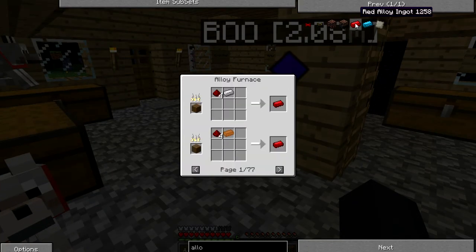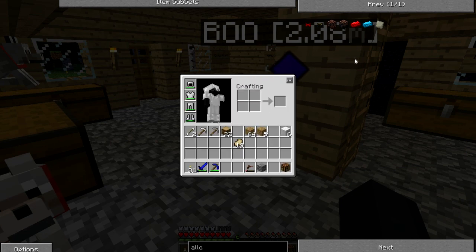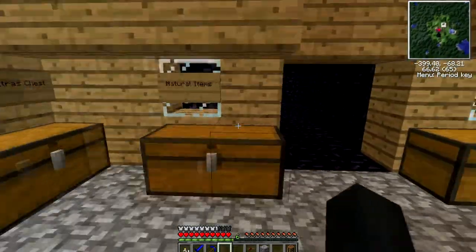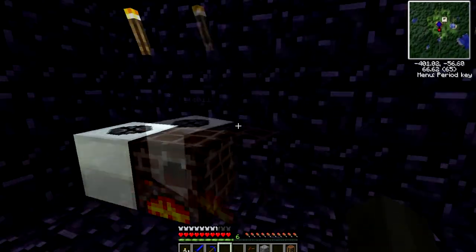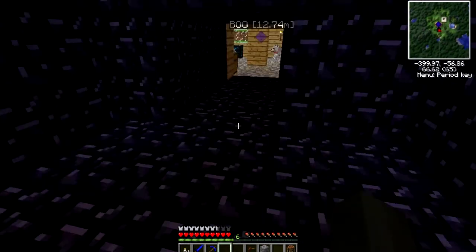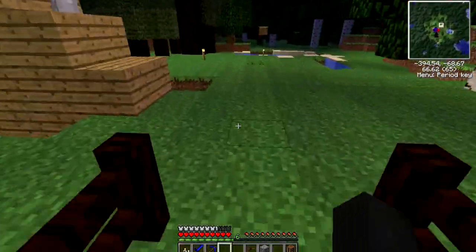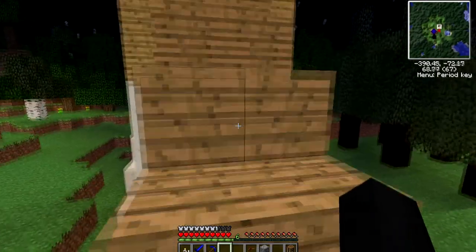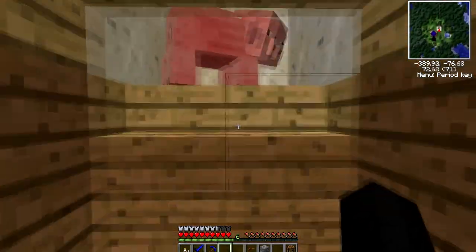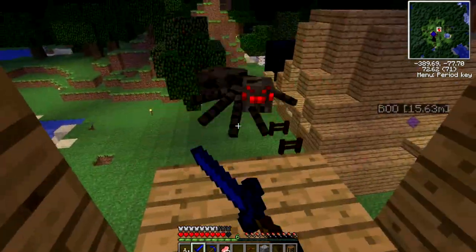How do you make red alloy? With stone and iron — red alloy is way easier to make than blue alloy. Yeah, I bet blue alloy is better though. Well, the difference is red alloy is redstone-based and blue alloy is for electricity. So there is a big difference.